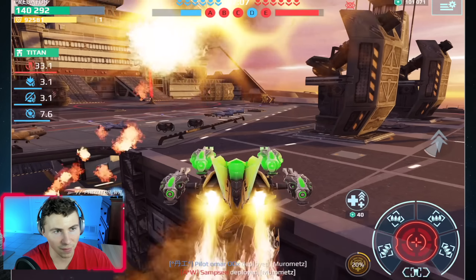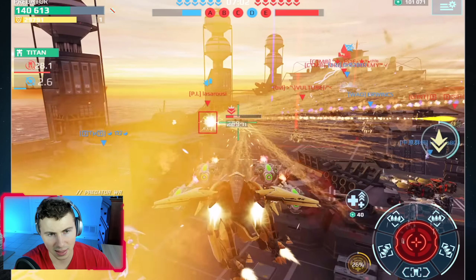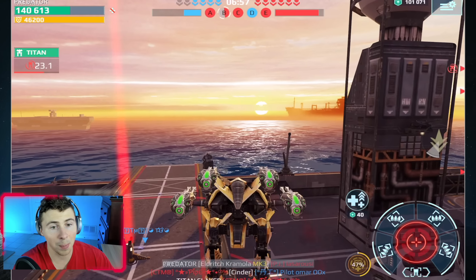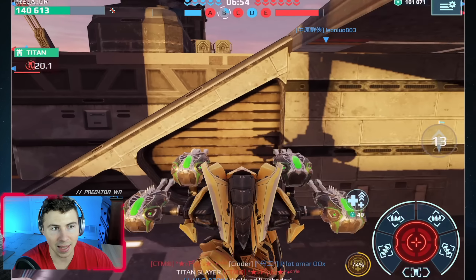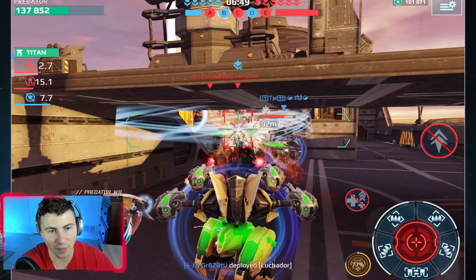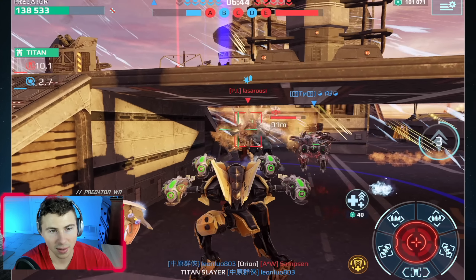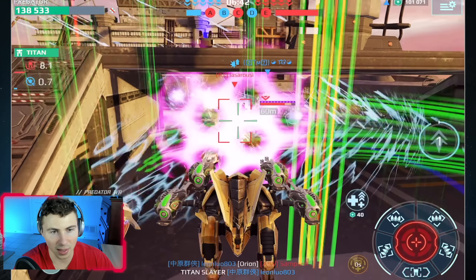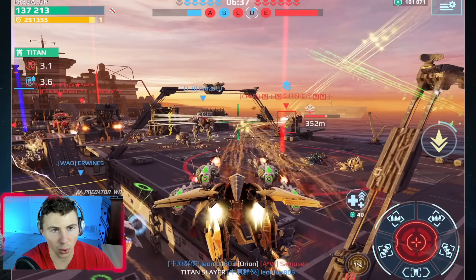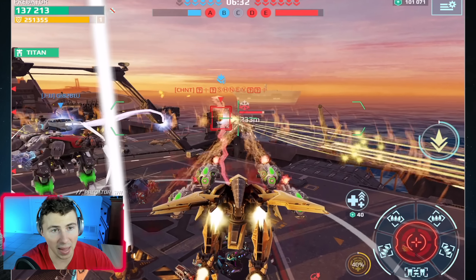I hate when Pixonic makes very similar-named robots. We got him — kill! Let's try to get this beacon — our beacon bar is getting demolished. That is a Capri and it's going to tear us up. We've got to retreat a bit. The beacons are changing but we're still down big on the beacon bar.